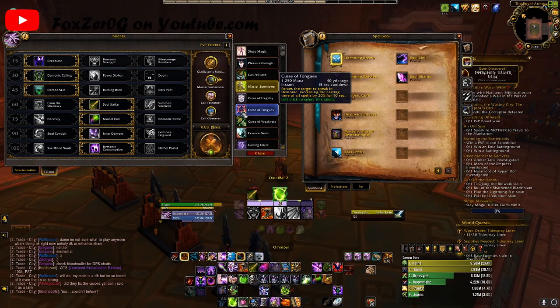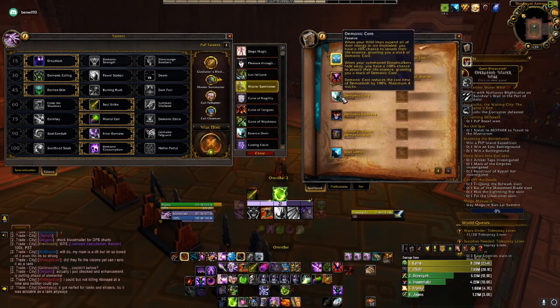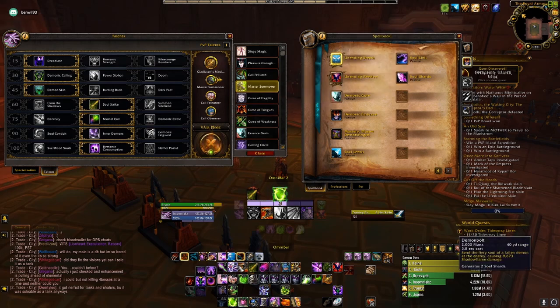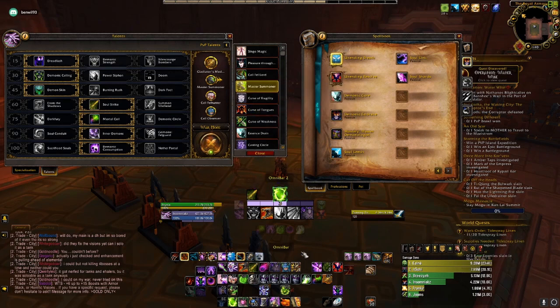Next is Curse of Tongues — an instant cast with a 15-second cooldown. It forces the target to speak in Demonic, increasing the casting time of all spells by 30% for 10 seconds. This might be good in certain scenarios. I can see how it might work if you are constantly getting Demonic Core procs which give you instant free Demon Bolt casts — so you're casting Demon Bolt, getting 2, 3, or 4 soul shards, spending Hand of Gul'dan, and it keeps ramping up your Wild Imps toward Demonic Tyrant.